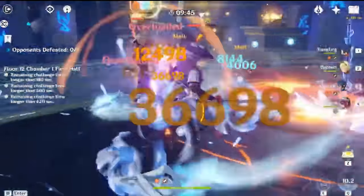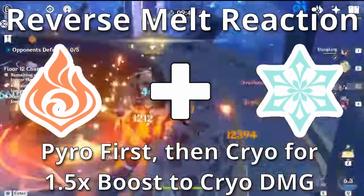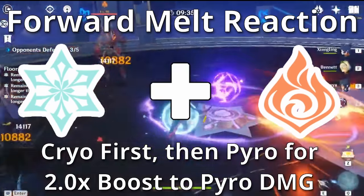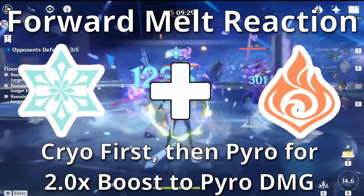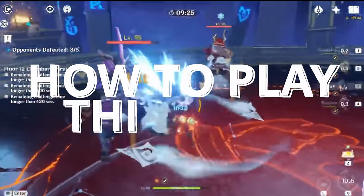This whole team is designed around this interaction to take advantage of the 1.5 times damage boost from Cryo reacting with Pyro. You also get instances where Pyro reacts with Cryo, dealing 2 times the normal damage instead. Now that you understand an overview of what the team aims to do, let's go into how to play the team.